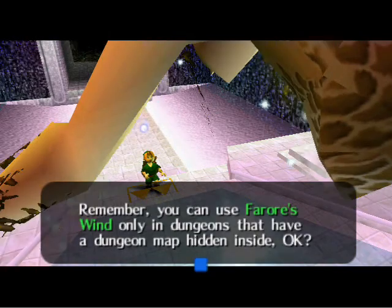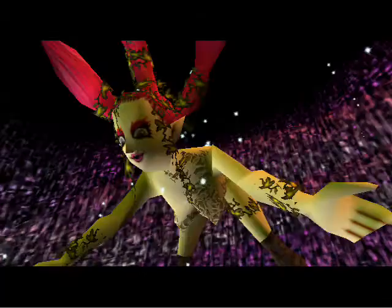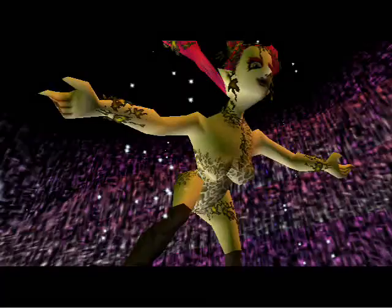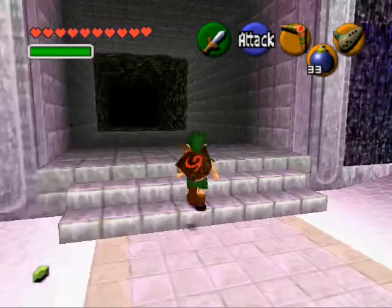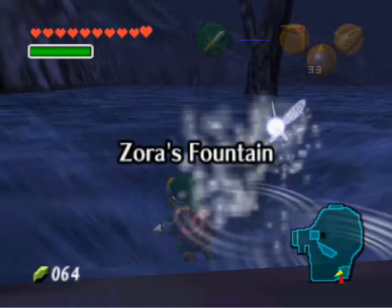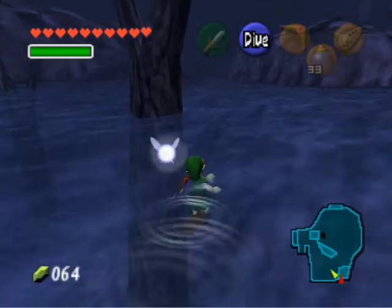Remember, you can use Pharoah's Wind only in dungeons that have a dungeon map hidden inside. Most of these fairies are still out of the way. It'd be much more useful if they were in a central location, like Hyrule Field or something. But as it is now, they're way too far out of the way to be of really any use.